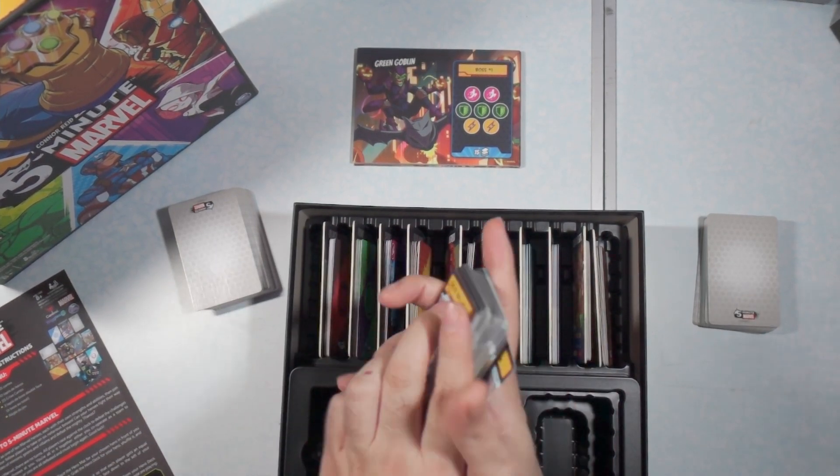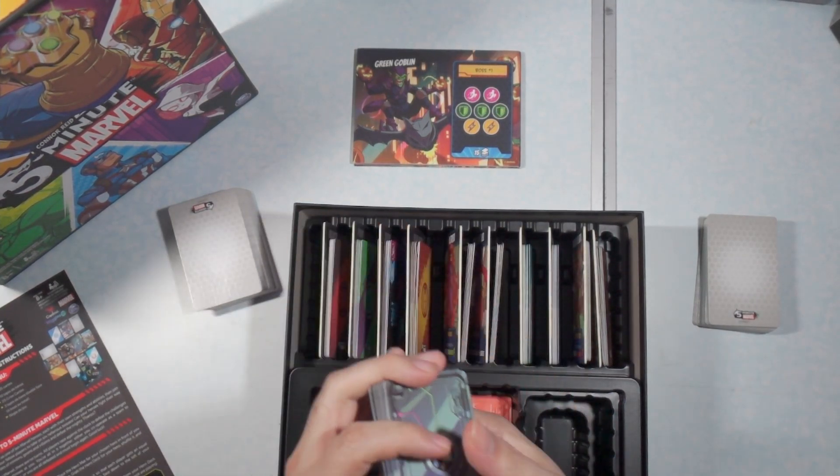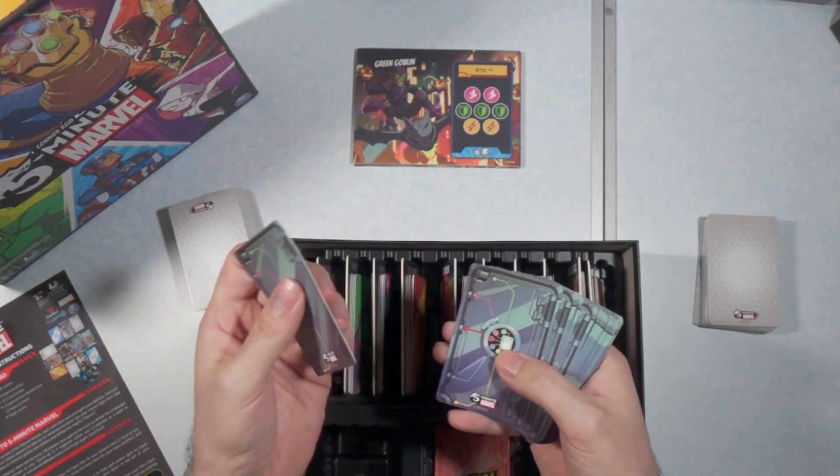These are the door cards. These are going to be the villains that you're going to be fighting to get to the main guy. So Green Goblin requires 15, so just count out 15 of these.